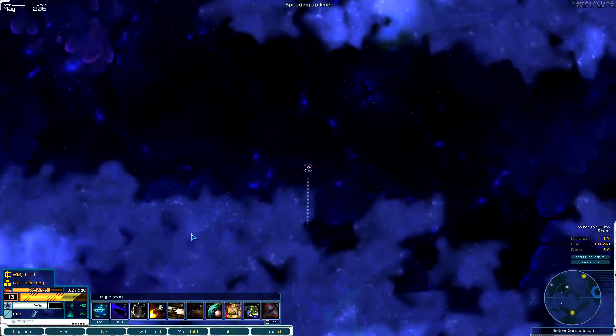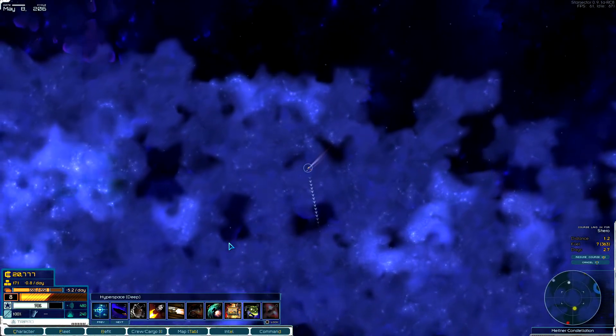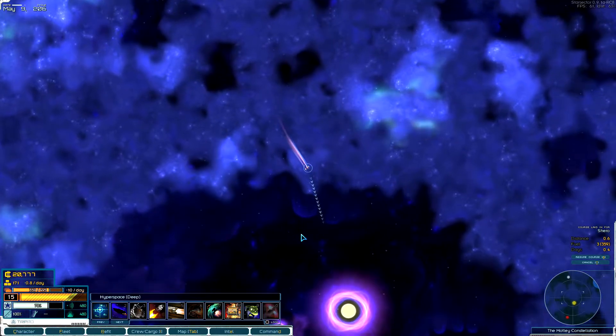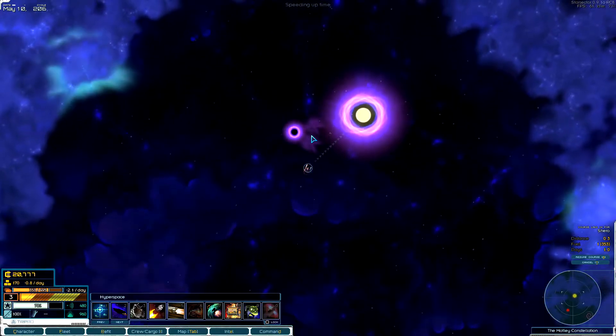Let's fly through these clouds here. Stay away from that storm cloud. There we go — excellent piloting, Simon. Let's go to this system and see if we can find that derelict ship that was advertised. Quick save.